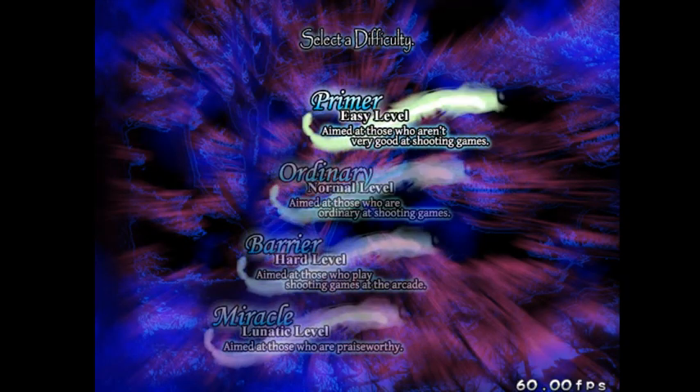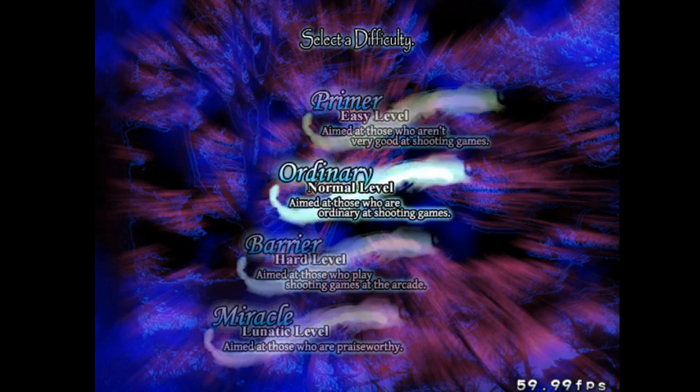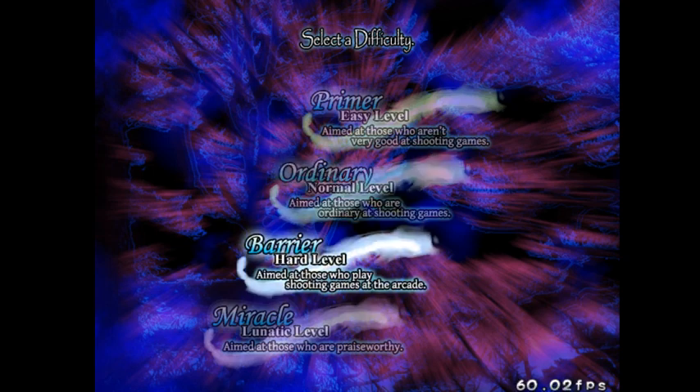So we can choose our difficulty. Primary is easy level, aimed at those who aren't very good at shooting games. Ordinary is normal level for those who are ordinary at shooting games. Barrier is hard level, aimed at those who play shooting games at the arcade. Miracle is lunatic level, aimed at those who are praiseworthy. I'm just going to start out on ordinary difficulty.